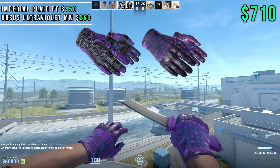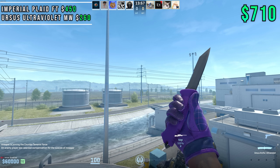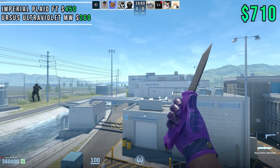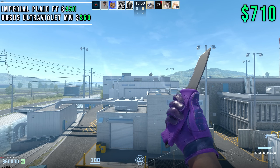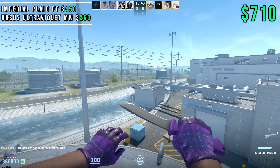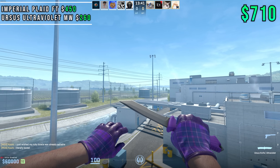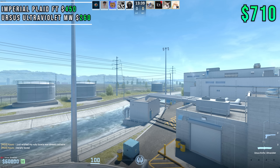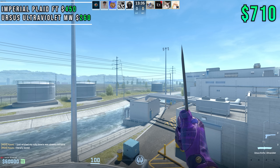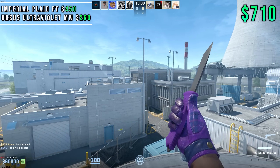Imperial Plaids are so nice — very deep shade of purple, they're pattern-based, and the inner palm has this really cool bright purple color. They're just so sleek overall. I had to match that with something equally as clean, and I went with a Ursus Ultraviolet. As you guys can see, the handle is the exact same color as the Imperial Plaid, and the gray finish on the blade itself accompanies the glove and knife perfectly.